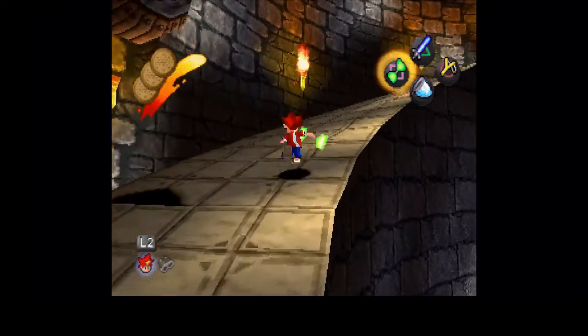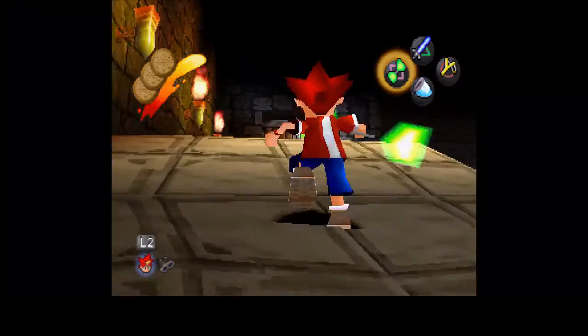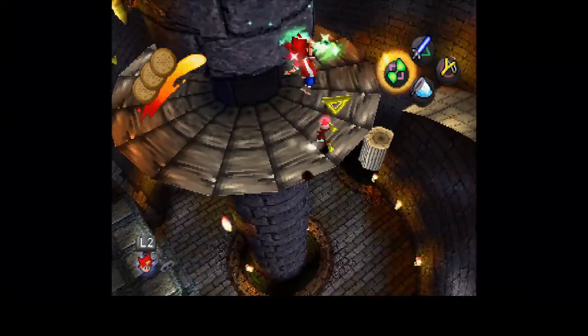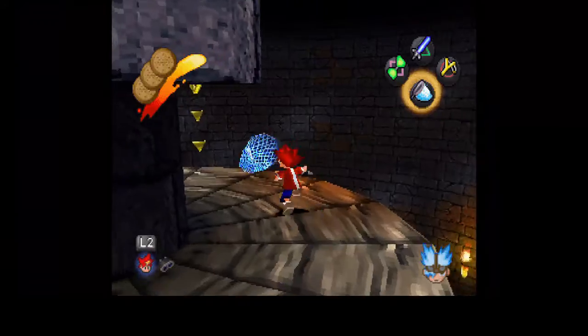We're still picking up the gold triangles, because you can still earn some new lives, and we'll be needing a lot of lives soon because we're going to be going after some bosses. There's also going to be a slew of bosses in this last part of the game. There weren't very many bosses in the game already, but now we're going to be coming after more.